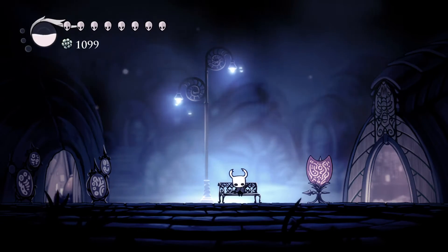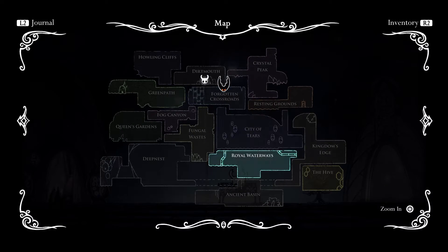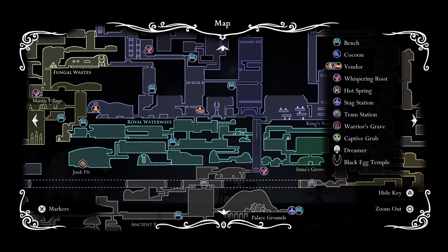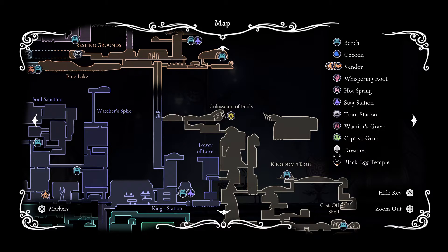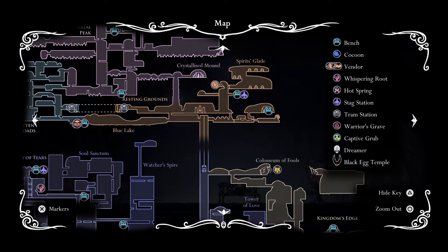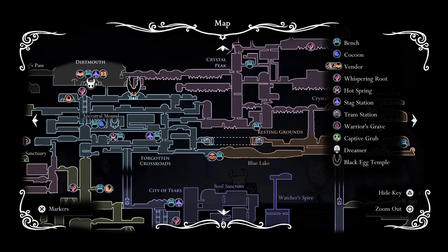Hello everybody, welcome back to Hollow Knight. In the last episode, we did a good chunk of stuff. We went back to the Royal Waters and beat up the Sleeping Dung Defender in his dream, also known as the White Defender, as I died once because I was just being bad. Then we returned back up to Soul Sanctum and beat the Soul Tyrant, which is the Ascended version of Soul Master. And then we also went back to the Seer and said bye-bye because she disappeared — she said she's out and left us.